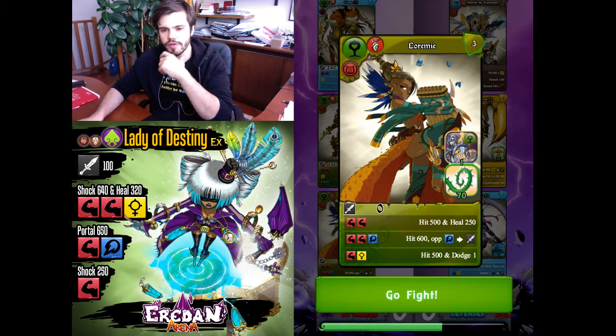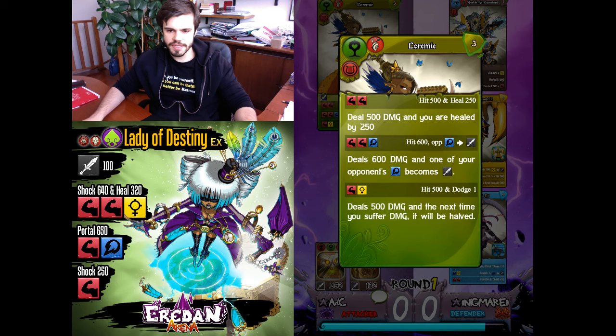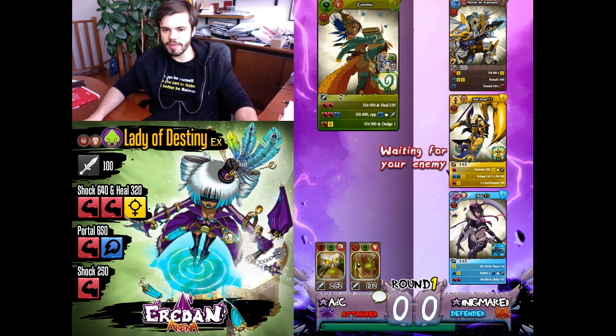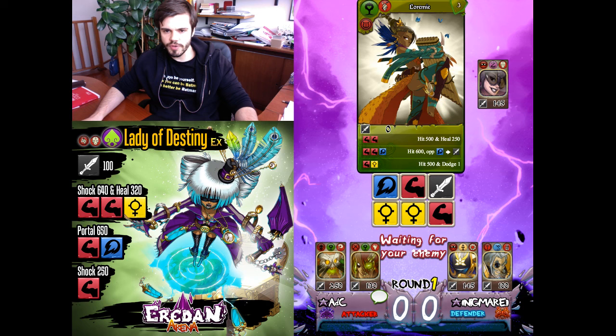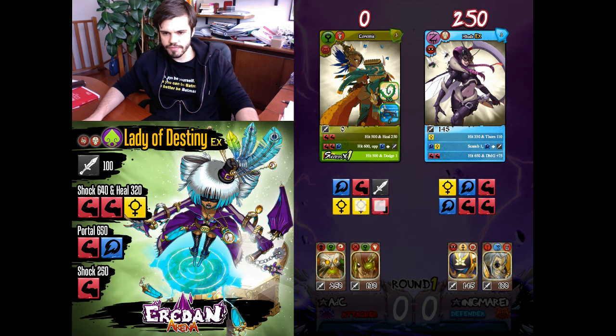I'll go with Loremi. Loremi can win against Angstra due to her trigger on the blue die, and against Marlock she can do damage since she has this dodge. A good roll for me — perfect roll with Loremi, very good, I should be able to win easily.